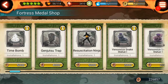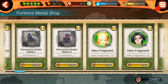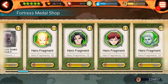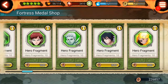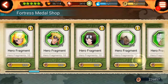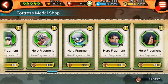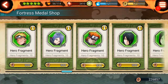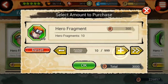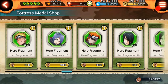Both of them — the Genjutsu Trap and the Resuscitation Trap — are really useful. As you can see here, we also have the Hero Fragments of all the shinobis that are in the game, well, mostly all of them. Here you can buy the Hero Fragments that you need to awaken your shinobis. I'm going to buy some Fragments for Pain because I need them to have him at level 6. You can buy the Hero Fragments that you want.